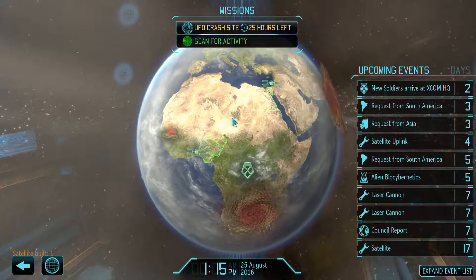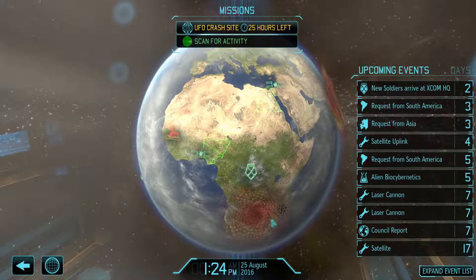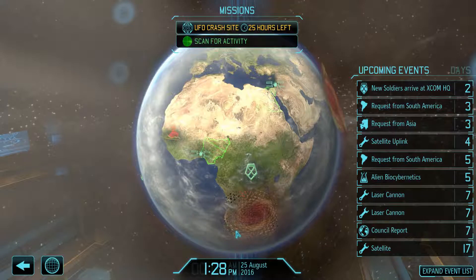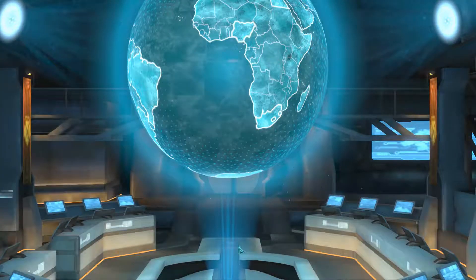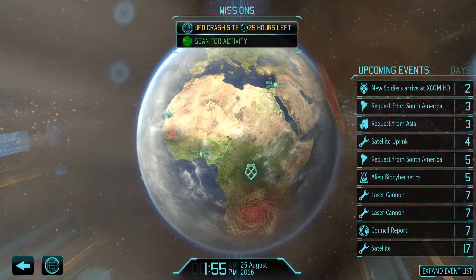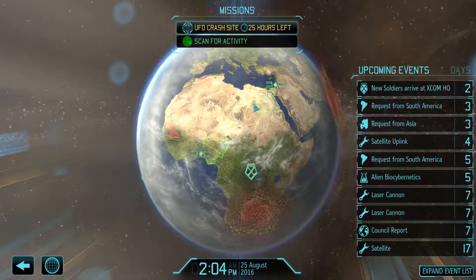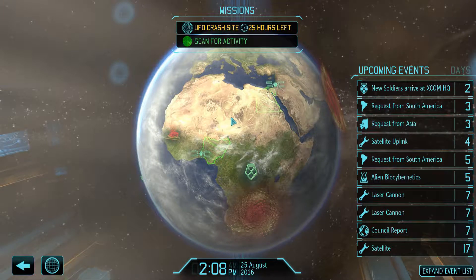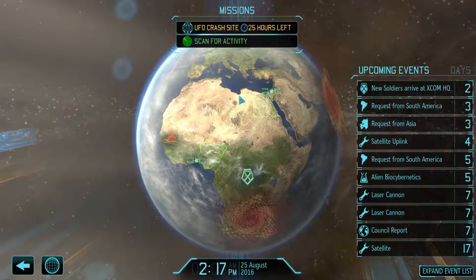I went to the UFO crash site, and it would lock up as soon as I clicked Begin Mission. I'd click Start Mission and I'm going to show you a little video clip of what would happen right after I clicked Launch - it would stay like that. I would reload and do it again, and it would do it over and over again. So I couldn't get past this mission, so we're going to skip it. I'm hoping that will fix the problem. So we're going to ignore the crash site - I really want to go there, but I can't get past that problem. It's probably something in the save file.